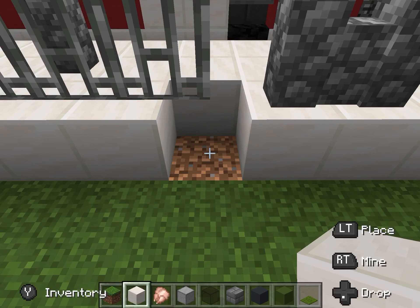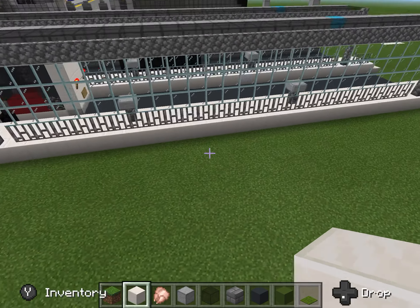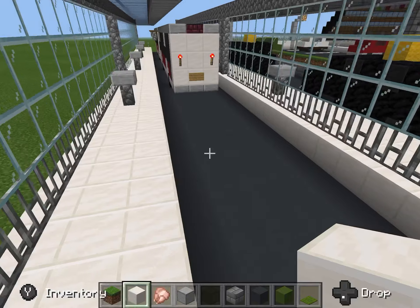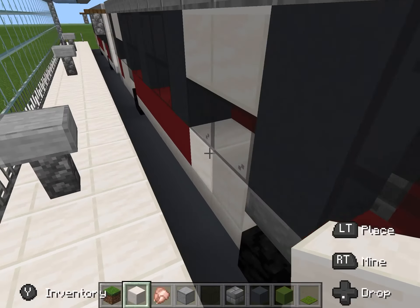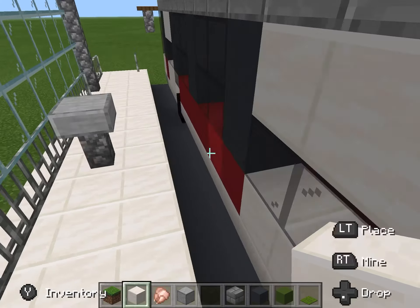Hey guys, this is Train Spotter Guy and today I'm going to be showing you my great terminus station. We're going to start off with the bus station — each video is going to have part one, part two, part three, etc. This station is based in England, which is why the doors are on the left side of the bus. And yeah, this is my bus station.